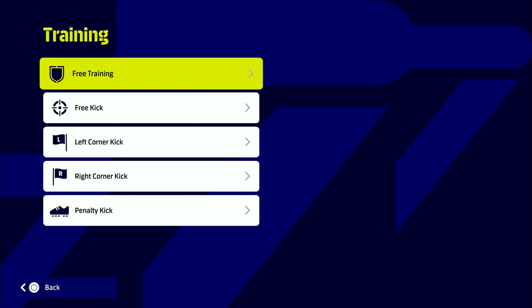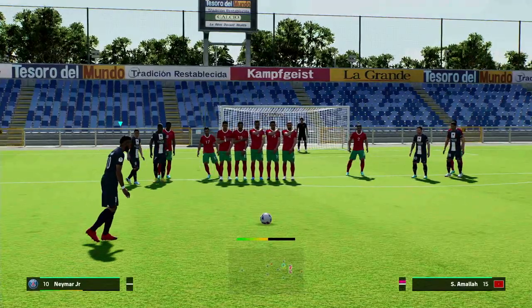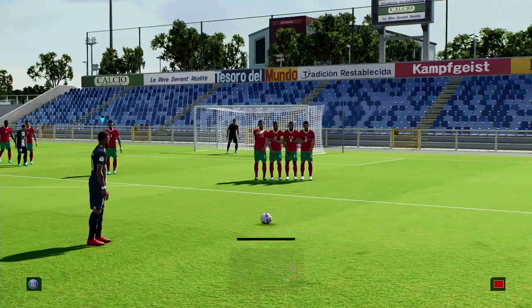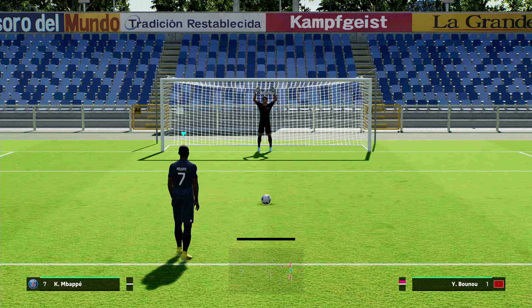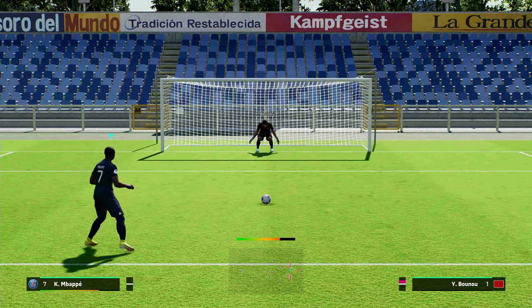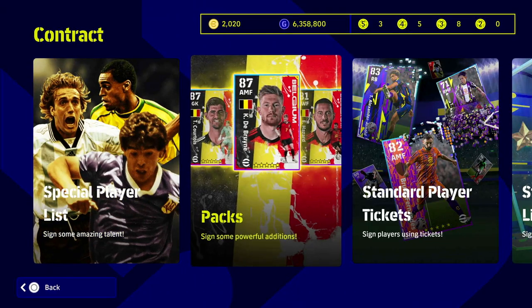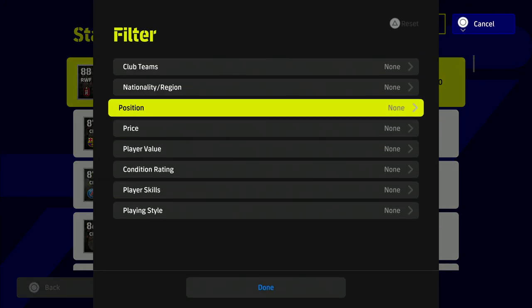Next up is the training menu - a lot of people sleep on this. If you're not scoring 75% of your free kicks, I'd definitely head into the training menu and pick the player you have in Dream Team. They'll have their base stats from offline mode, so Neymar isn't going to be 100 overall - more like 85 or 86 - but you'll still get a feel for the players, their abilities, and how they take free kicks and penalties.